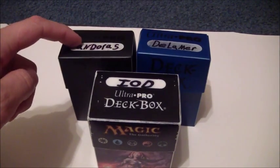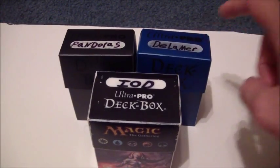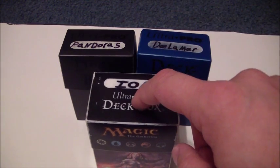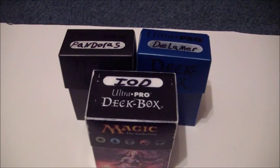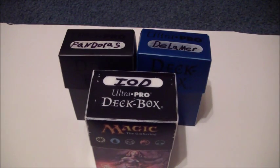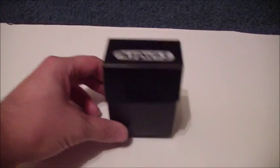I have Pandora's Box, which is my malefic skill drain deck. De La Mer is the water deck — an aqua, sea serpent and fish type deck. And this right here is my Machina deck — my Machina, Cyber Dragon, and Gadget deck. That's IOD, which stands for Instruments of Destruction. So let's start off with Pandora's Box, the malefic skill drain deck.